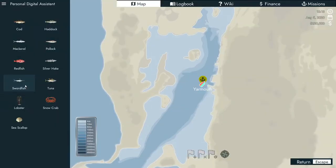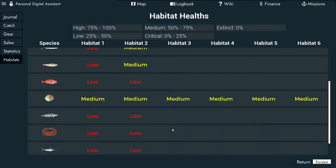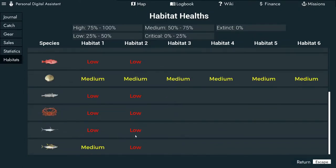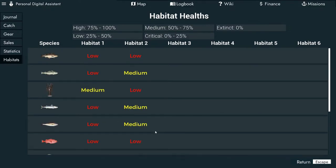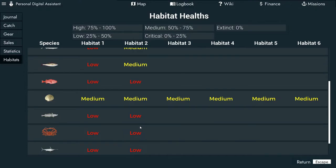One of the initial problems you have when you're starting out a new game is your habitats. Almost all of them are low. Don't even try fishing a habitat with a low population — it just sucks. You're going to get little to nothing. Most of your nets and long lines you throw down are going to come up and say low population — you're not going to have anything in it. These habitats will go up over time as you go further into the game.